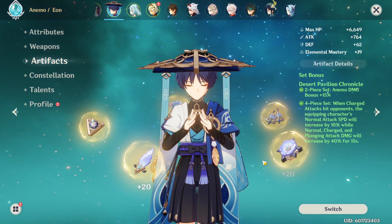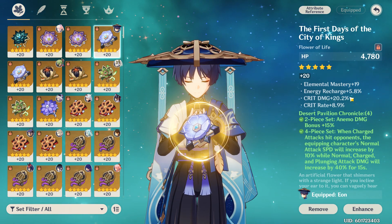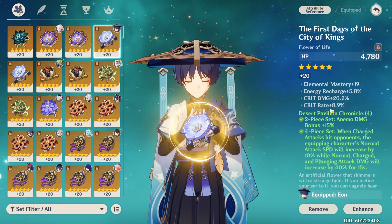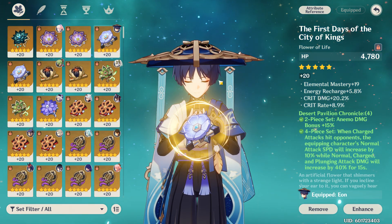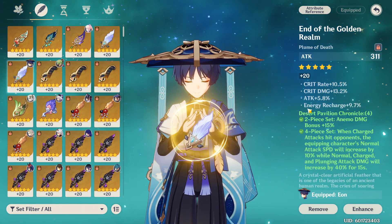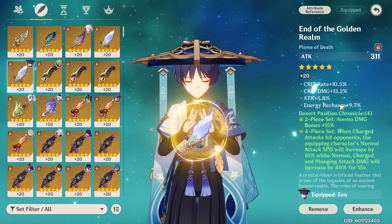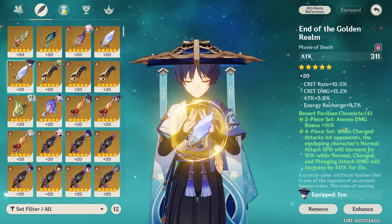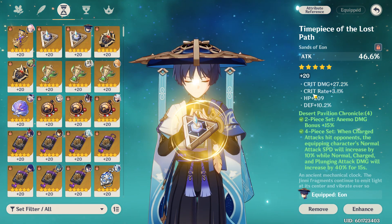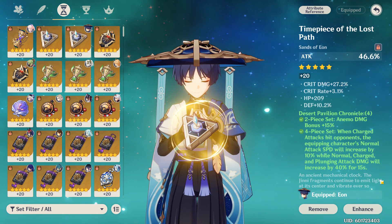I got extremely lucky getting some pieces for him very early on. My feather has energy recharge 5.8, crit damage 20.2, and crit rate 8.9 — you don't need elemental mastery, don't worry about that. My flower has crit rate 10.5, crit damage 13.2, and attack. My timepiece has crit damage 27.2, crit rate 3.1, HP, and defense.